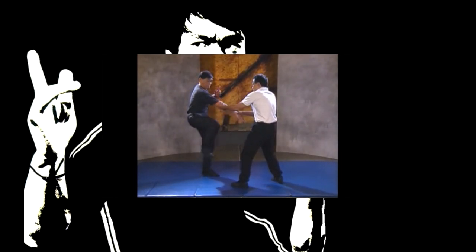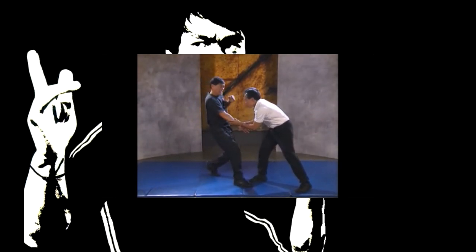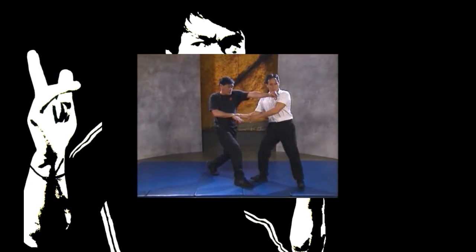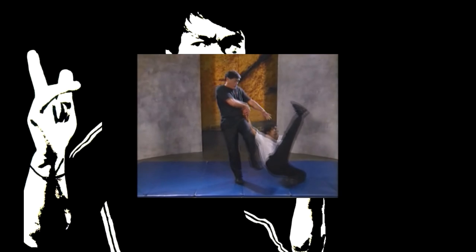The assailant grabs your arm with both of his hands. Quickly face him and deliver a low crescent kick to the knee, followed by a punch to the face, and a leg sweep and stomp to the head. The crescent kick may not be powerful when you first attempt it, but constant practice on the heavy bag can make it into a valuable and strong kick.